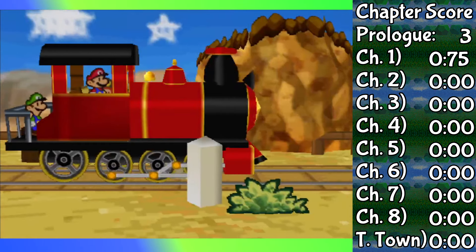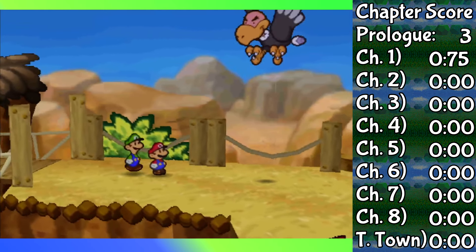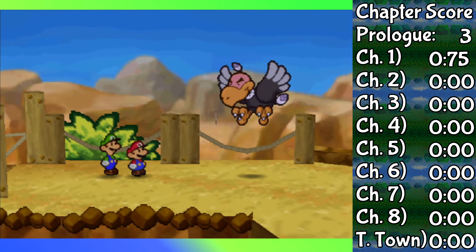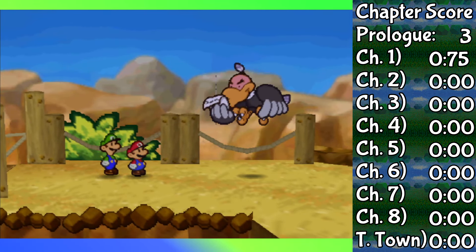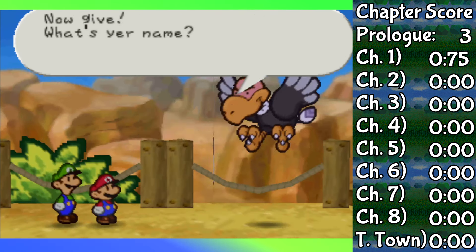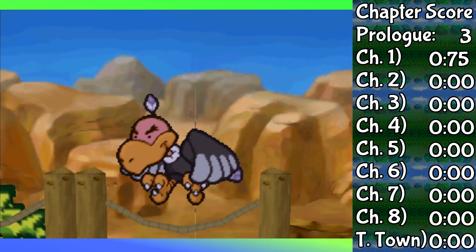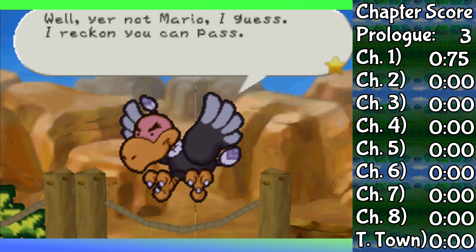For now, we've begun Chapter 2 — The Dry Dry Desert and The Dry Dry Ruins. Before both of those, there's a buzzer who says we cannot get past unless we are not Mario. As it turns out, we just so happen to have Luigi right here in the flesh. So when I say I'm Luigi, I really mean it. Honesty 100!